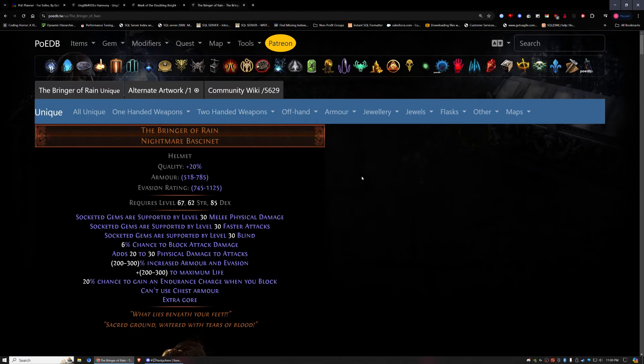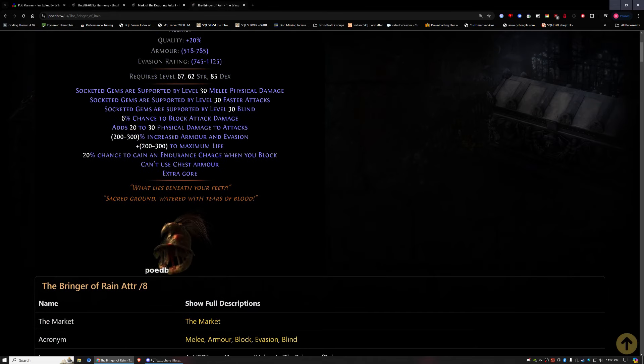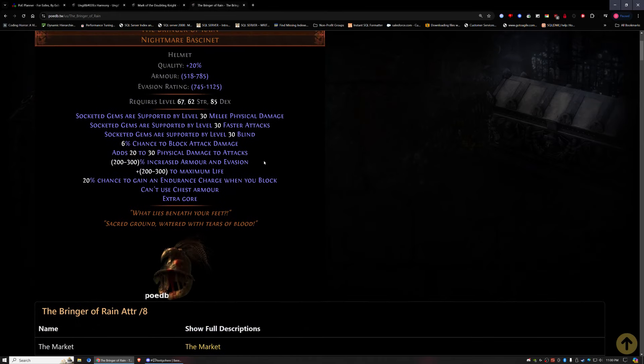There's the Bringer of Rain. It has a level 30 Melee Physical Damage gem, a level 30 Faster Attacks — which feels great at level 30 — and a level 30 Blind. A lot of people don't utilize blind, but blind is so strong, especially because the only accuracy I'll be relying on is from naturally grabbed nodes and Precision. That blind is going to help me hit, plus it gives 6% block.